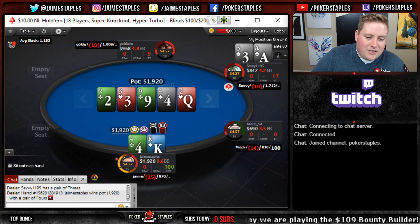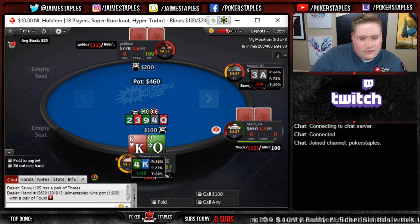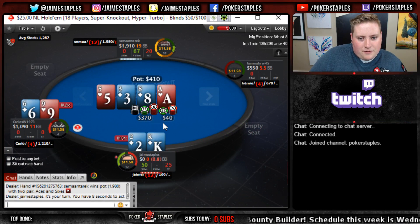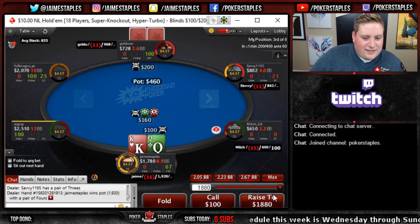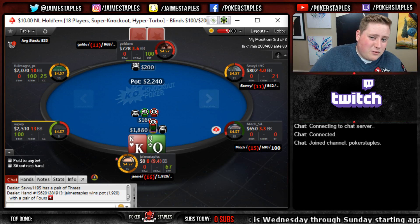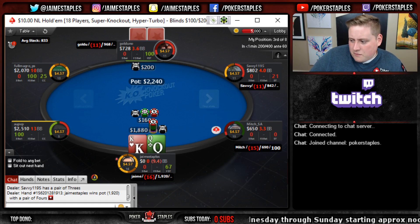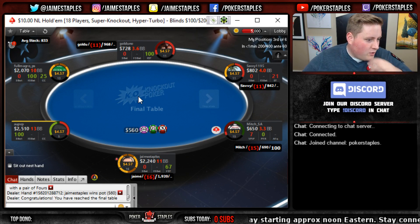We got lucky - okay, we're back in the match, 1,920 to go. We pick up king queen the very next hand - we're all in for our tournament life. In the backup I think that's a straight - nice hand - so we get two knockouts there, basically broke even in the $25, lost a buck or two. Let's get another $10 going. We're on the final table.